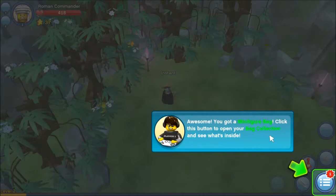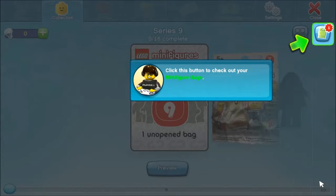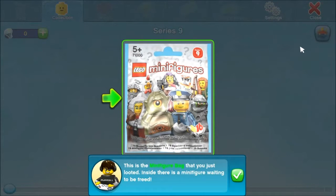So you can probably tell that I'm playing Lego Minifigures Online, and you probably can't tell but I'm not actually at the very beginning of the game because I had technical difficulties. So I'm about 10 minutes into the game and I've just earned myself a minifigure bag. From what I understand about this game you earn minifigures to add to your team. I just won one from a boss.